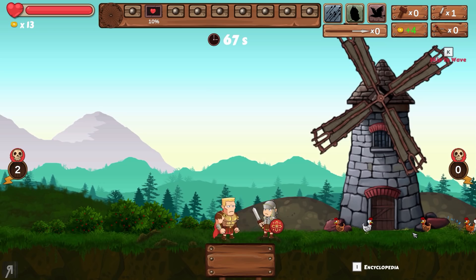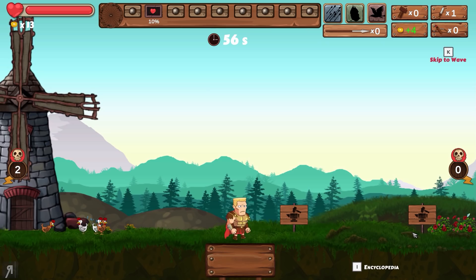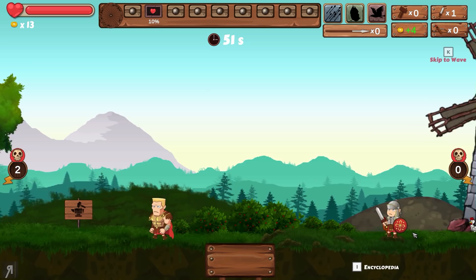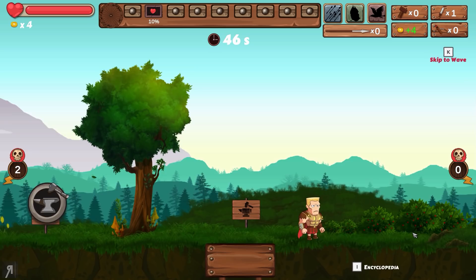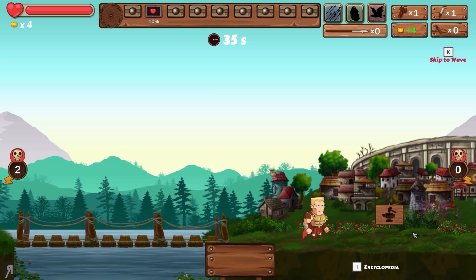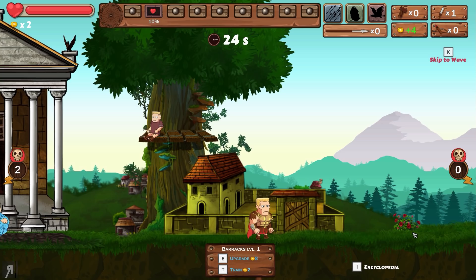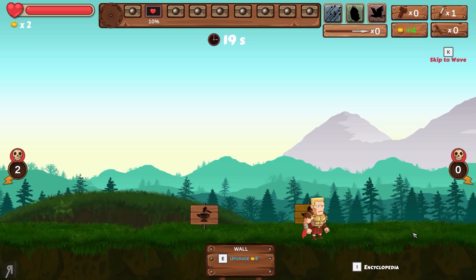We actually gained some money from the enemy dying — that's great. We're going to build another house. I've only got 55 seconds so I have to be quick. I only have four gold remaining which is really hard, but that's the challenge. I'd love to get a healer and an archery range but I can't afford either, so I'm just going to train another infantry — having two infantry is probably going to be pretty good for us.